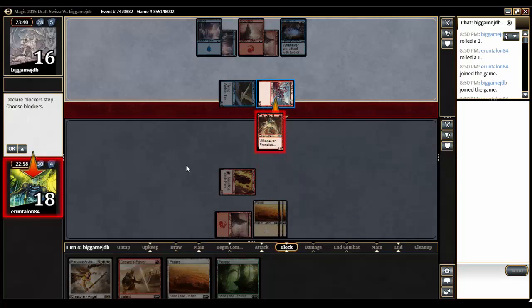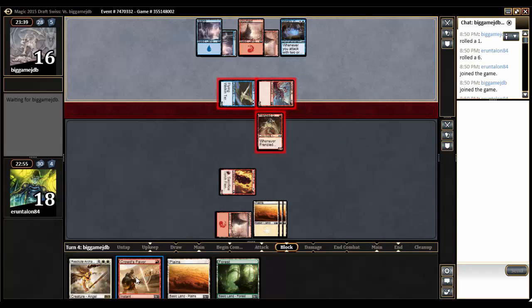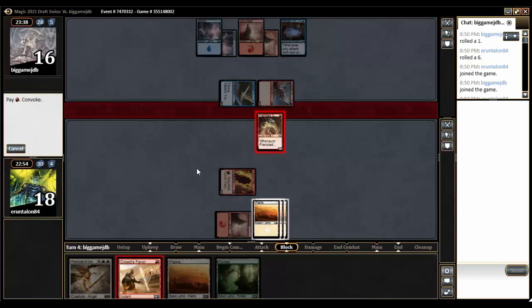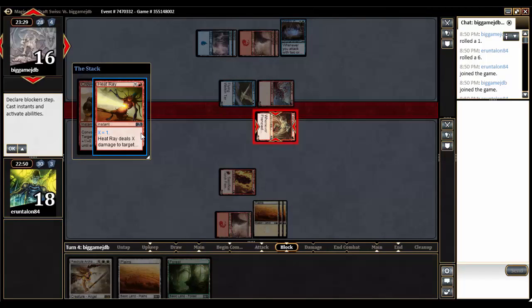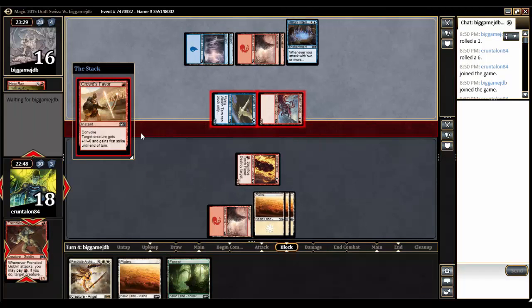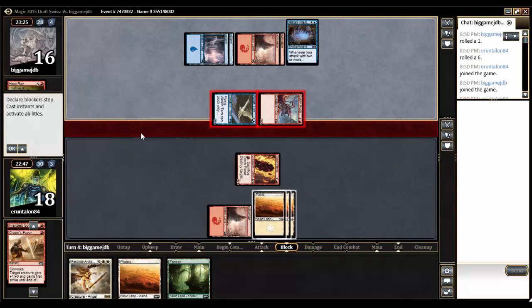So we are going to block his Goblin with my Goblin, and then we're going to give my Goblin plus 1, plus 0, and first strike. And he's got something — Turnabout Frog, or Negate, possibly. Or Heat Ray. Heat Ray does it. So we 2-for-2'd. Actually, I 2-for-1'd, but the 1 was a Heat Ray and not the creature.